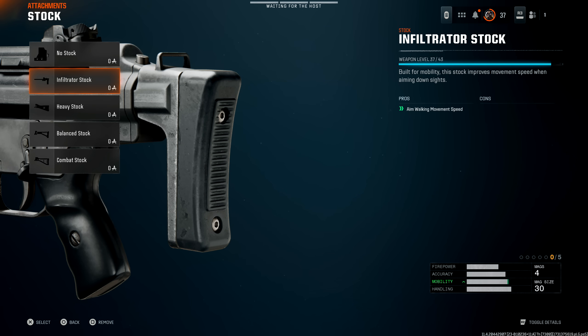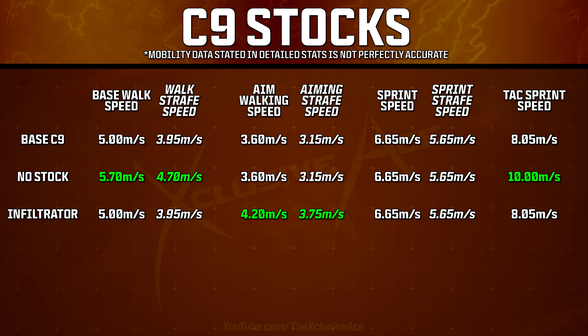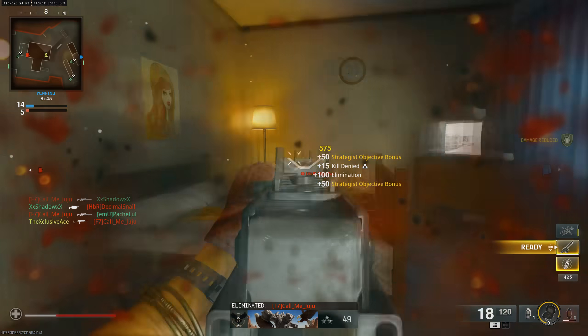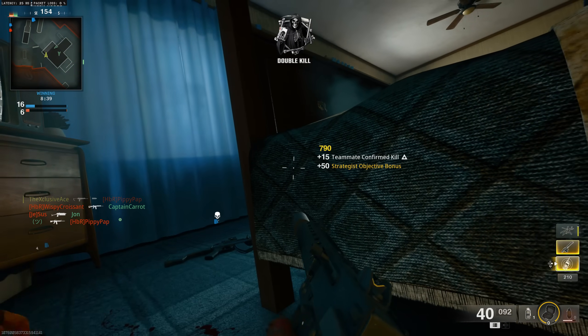Next is the Infiltrator Stock, one of my personal favorites. It states it helps with your aim walking movement speed, and on the C9 it improves that from 3.6 to 4.2 meters per second — an almost 17% improvement. These are hand-tested actual values, not the in-game advanced stats. Since ADS strafe speed is based on a multiplier of your aim walking speed, that increases as well. This stock actually helps the most out of any stock when it comes to ADS strafe speed — which is why some people were confused, thinking aim walking speed had no bearing on ADS strafing.